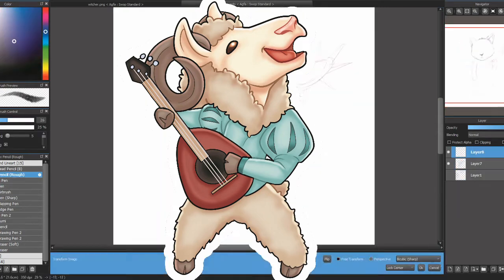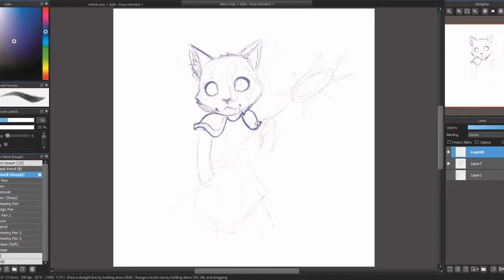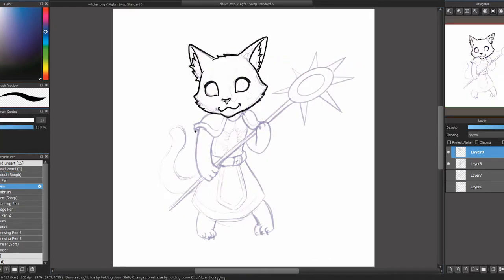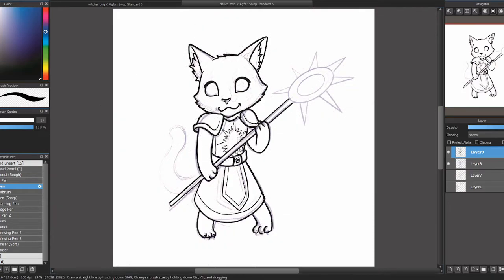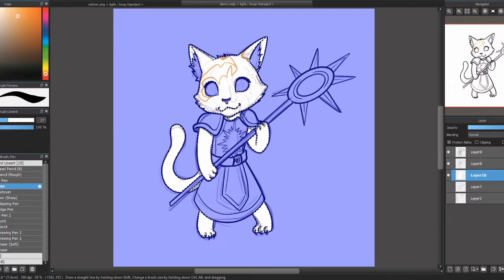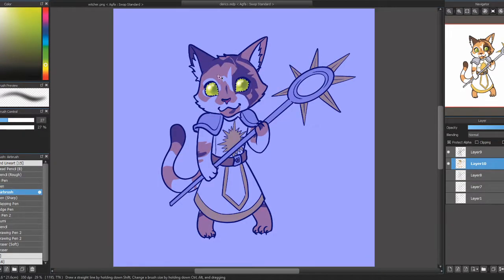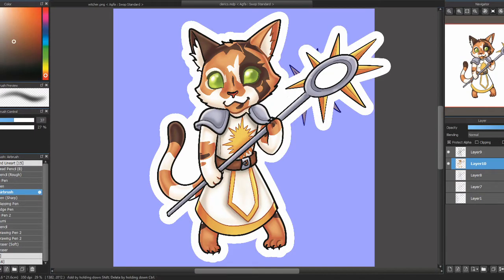The clerico cat ended up so cute. Easily one of my favorite designs. This set wouldn't be whole without at least one cat in it, and the cleric offered up a solid pun opportunity for it. Of course, our kitty gets to be a light cleric. They deserve the right to choose between healing and lighting the room ablaze. Who better to wield the power of Firebolt than a cat? Absolutely nobody.